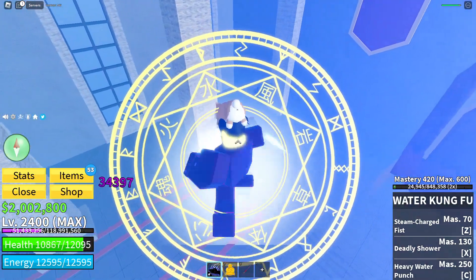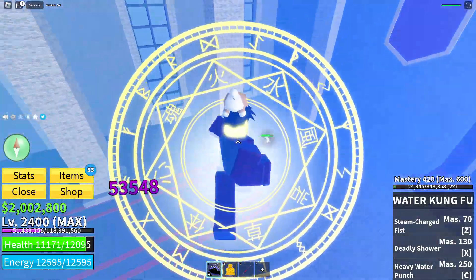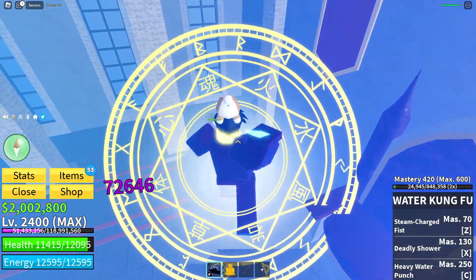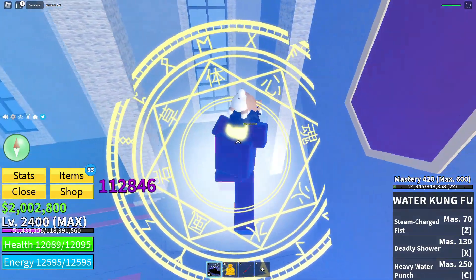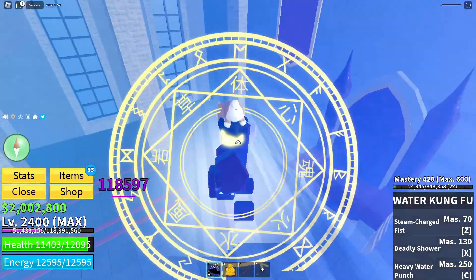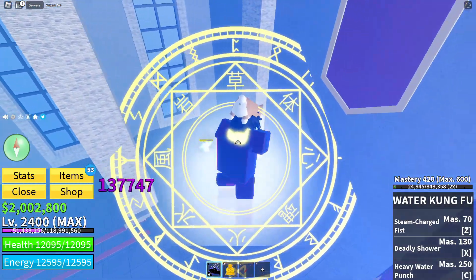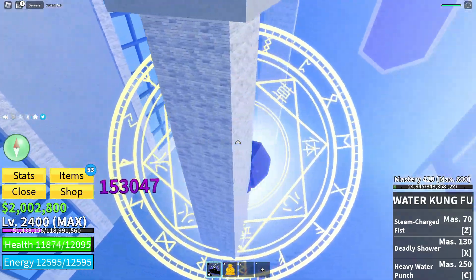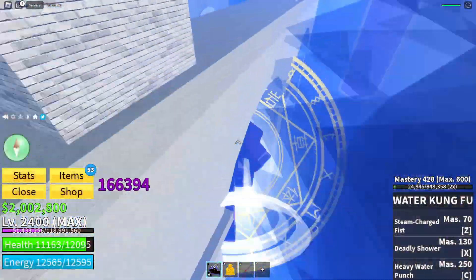The rewards for killing Indra include access to the portals — the portals in Castle in the Sky, Mansion, and Hydra Island. You'll also gain three levels, the Valkyrie hat that he wears, and you have a small chance to get the dark dagger — it's pretty much Yoru but very much smaller.